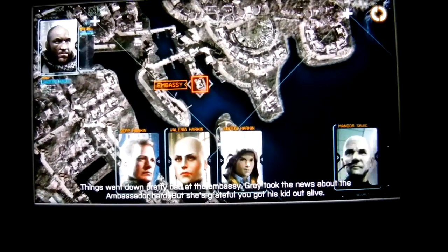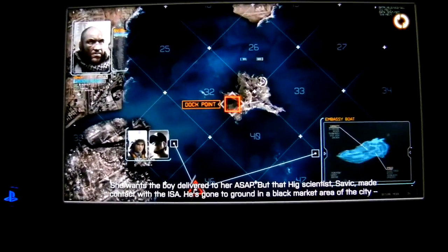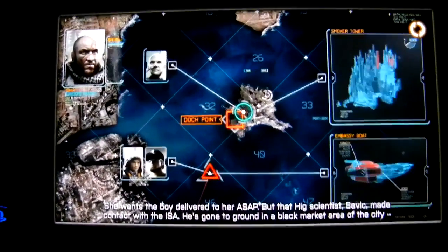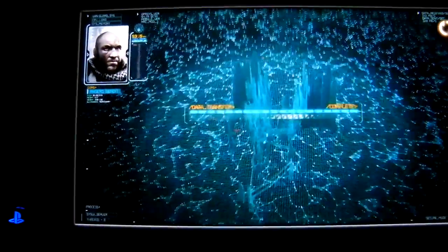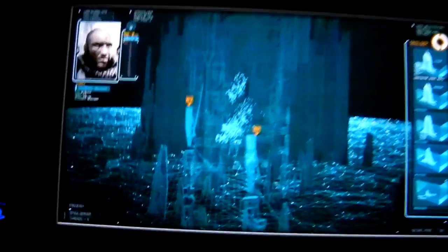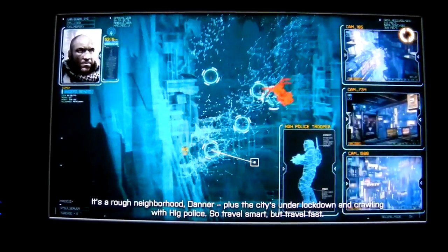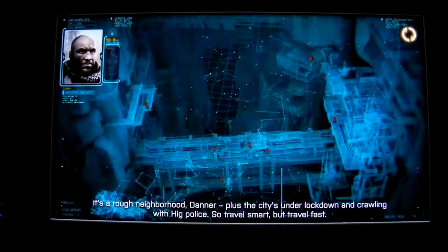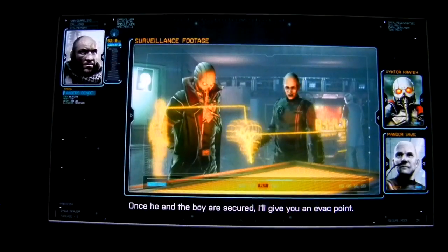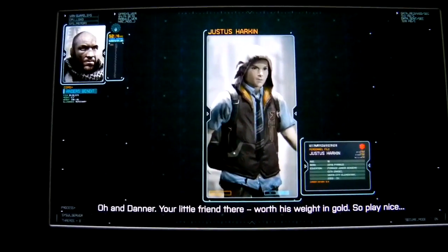She's grateful you got his kid out alive. She wants the boy delivered to her ASAP, but that Helghast scientist Savage made contact with the ISA and has gone to ground in a black market area in the city. Police have grown up around a disused smoker tower - the only option is to dock at the bottom and work your way up on foot to rendezvous with Savage at the top. It's a rough neighborhood, Tanner, and the city's under lockdown crawling with Helghast police. Krotek knows this guy's turned - if the Helghast find him before we do, he's a dead man.